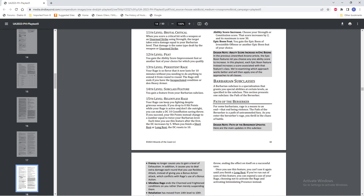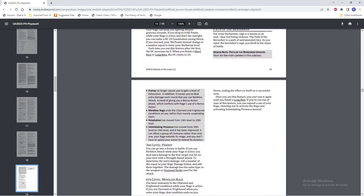So, Barbarian Subclass, Path of the Berserker. Like I said, Berserker was considered to be one of the weakest ones. I actually did one of my earliest videos taking a look at the Path of the Berserker trying to decide, is it really as bad as people said? The truth is, probably not quite, but it was pretty bad and there was a lot of justified criticism. I did see people saying you could Frenzy yourself to death, but realistically nobody ever did that.